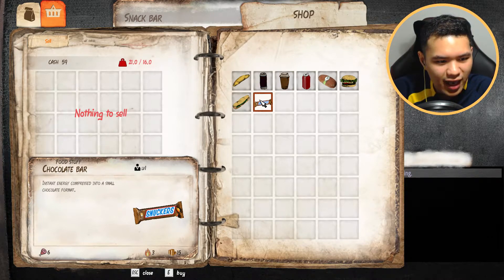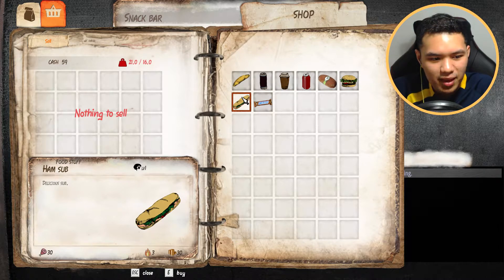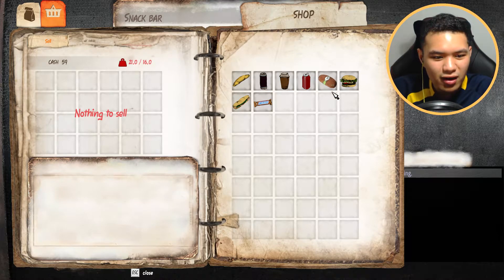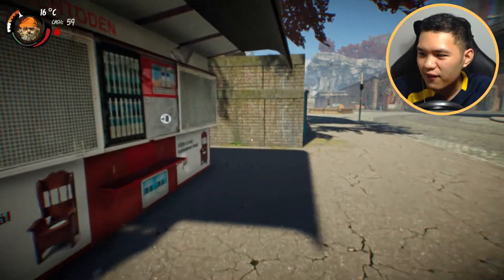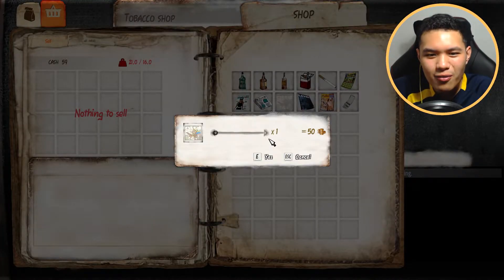Look at that - it adds a total of six energy. The best one would be the hamburger which adds a total of 30, and the ham sub is 30 as well. The ham sub is 30 gold while the hamburger is 50 gold. So obviously I would go for the ham sub - cheaper and just as good. The ham sub is the best choice. We have enough money for our map - we finally have our map!